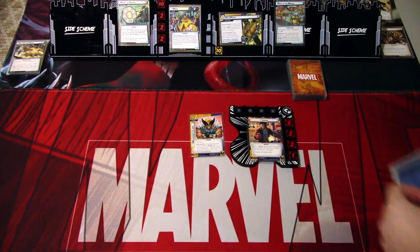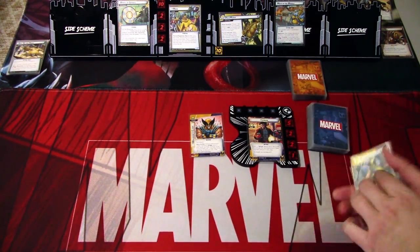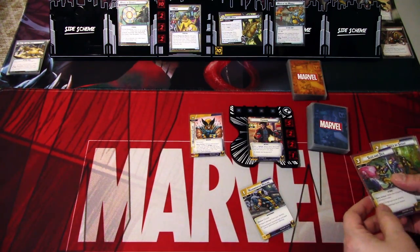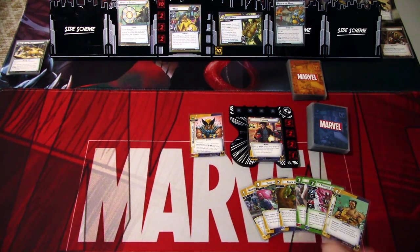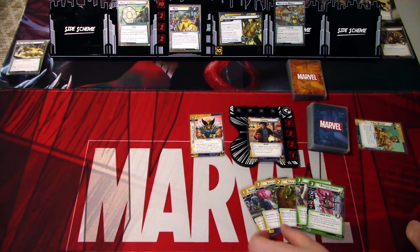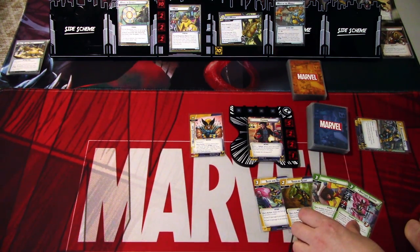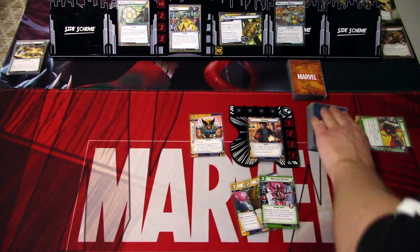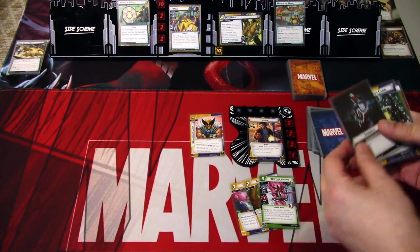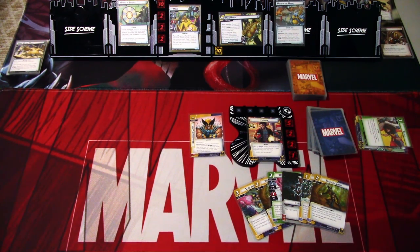We are ready to begin. Let's draw our opening hand. Six cards: we get Regenerative Healing, Slice and Dice, Track by Scent, Tackle, Brother Voodoo, and I've Got Better. I won't need those two, and not really the Tackle at the start either. So we draw three more cards and get Strength, Logan's Cabin, and Track by Scent.